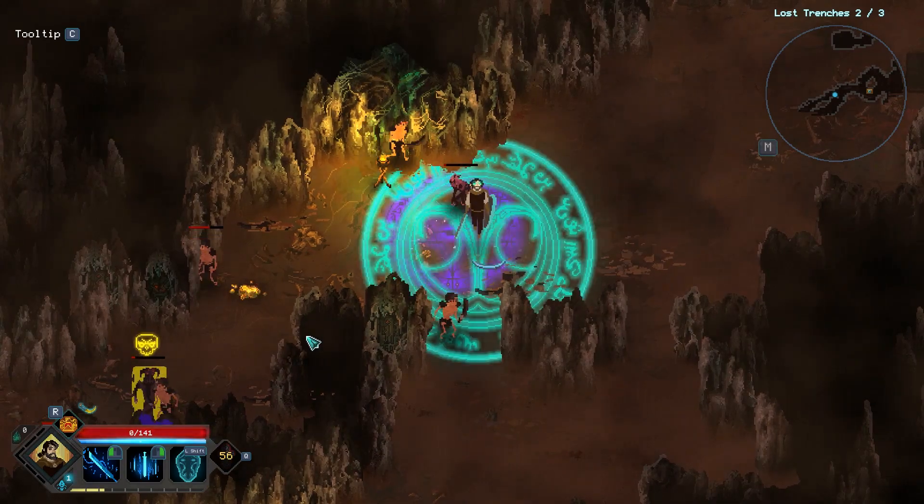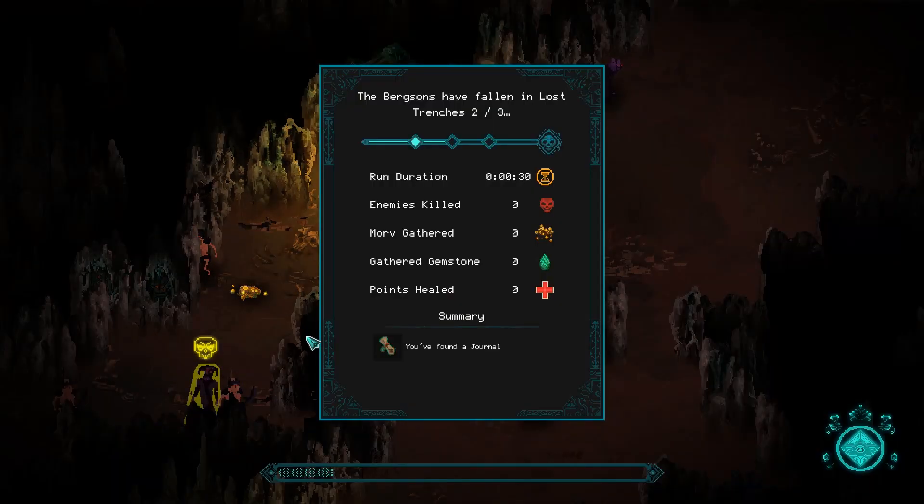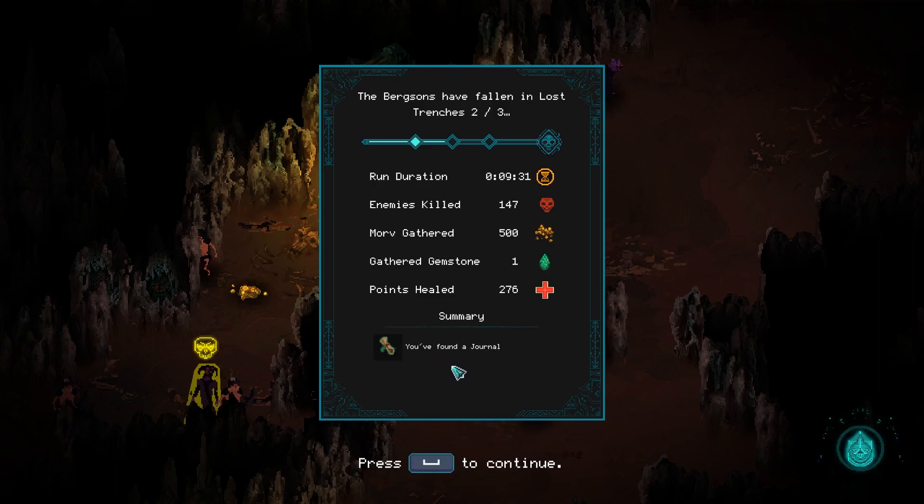And then we died. Well, we found a journal. We got to check out the new area, which seemed pretty easy, but as soon as I started fighting the big guys, they just chunk down your health really quick.